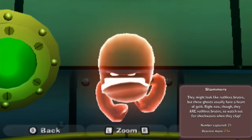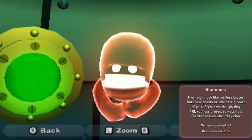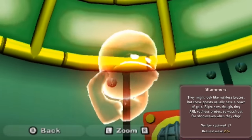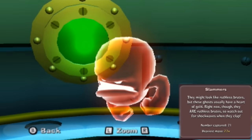What's next? The Slammers! They might look like ruthless brutes, but these ghosts usually have a heart of gold. Right now though, they are ruthless brutes, so watch out for shockwaves when they clap. This is also different compared to the American version - they don't say how they are ruthless brutes and all that. We've captured 71 of them and the heaviest was 27 W's.